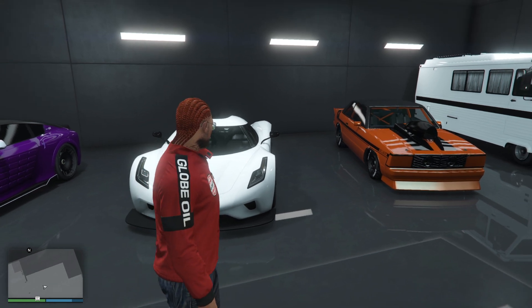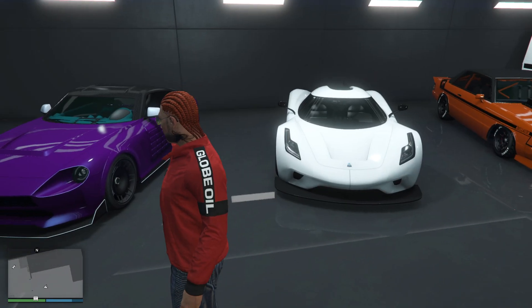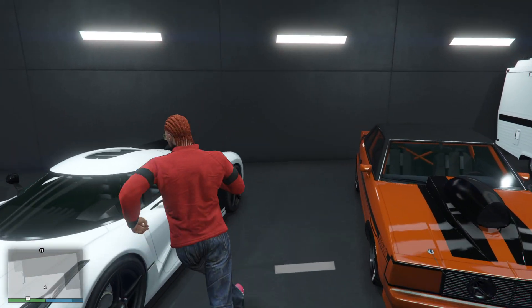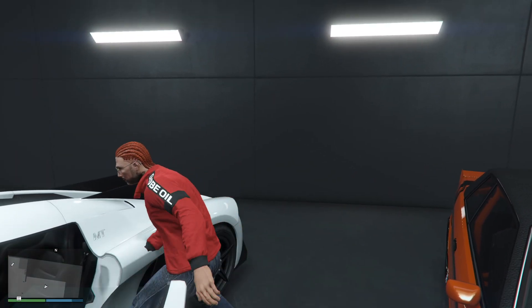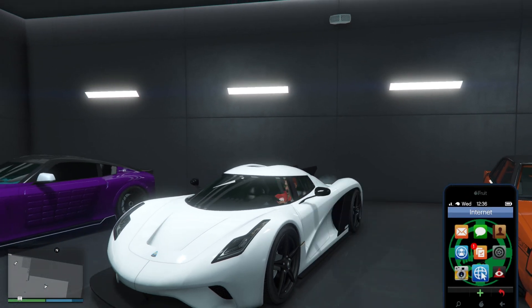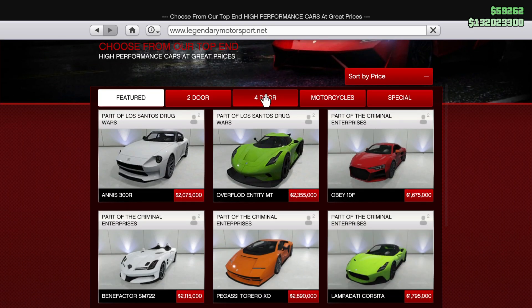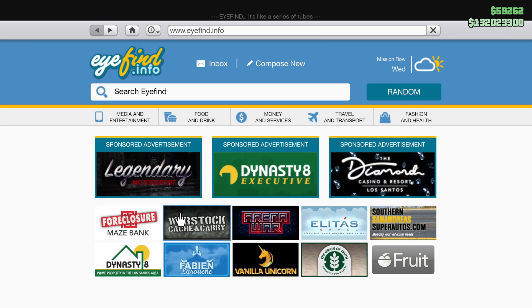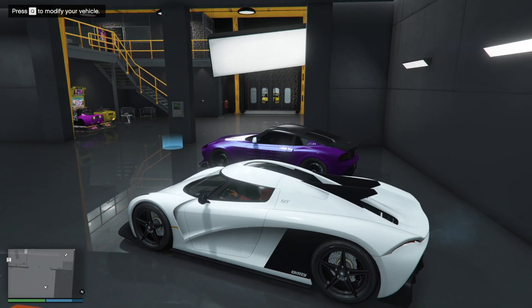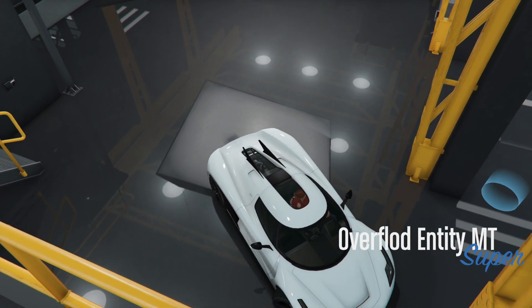My GTA chums, it's time to customize the last decent car — the Overflod Entity MT, also known as the Jesko, the Koenigsegg. If we go to Legendary Motorsport, the Overflod Entity MT is 2.3 million. Is it better value at 2 million? We'll find out. I've driven it before and I'm going to modify it to the hilt and then drive it.